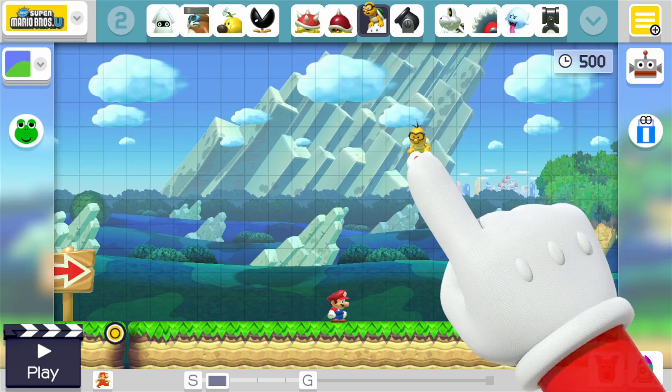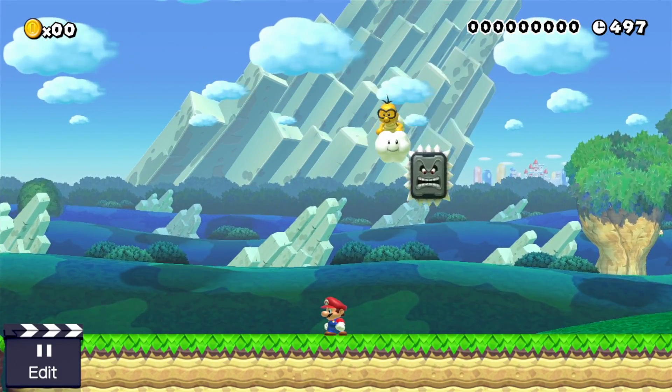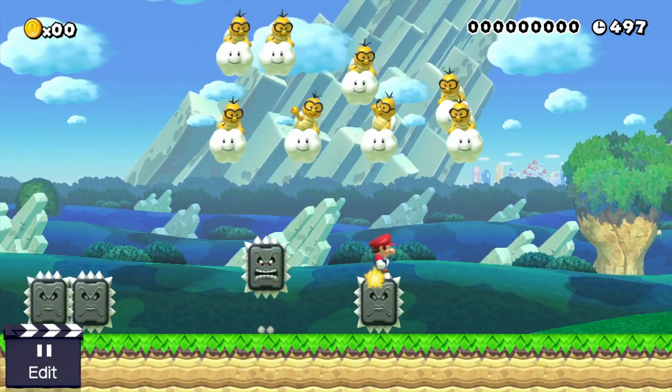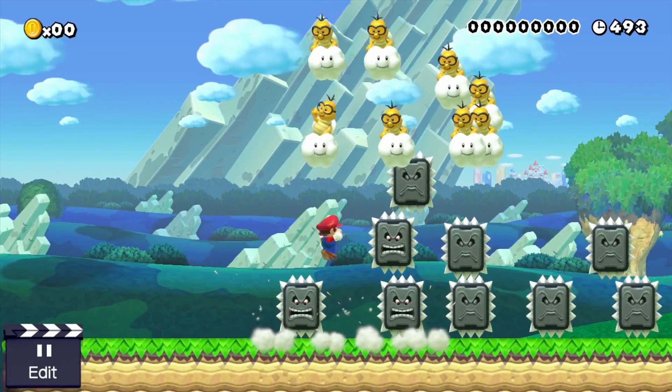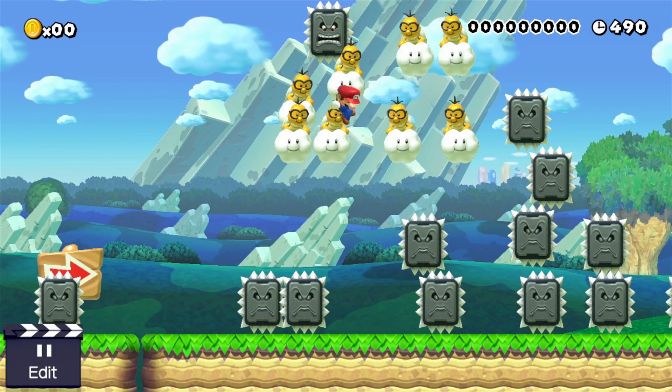You can put thwomps in Lakitus as we've seen, and I love this ability. This shows me that this is a feature I think should have been in the game already. I could picture some really cool level design with this feature of Lakitus throwing out thwomps. You can spin jump on them - maybe you could reach new areas. Definitely would be tricky and a lot of fun.